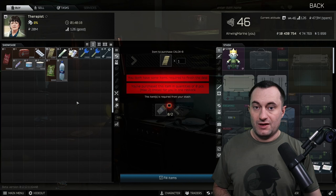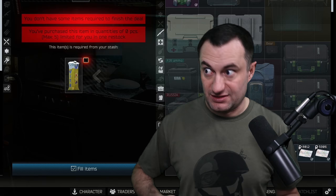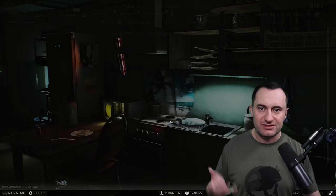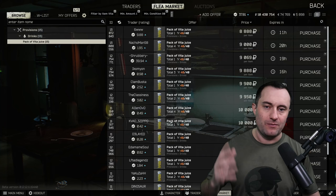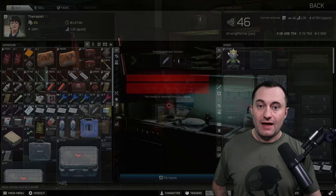The next one is for those of you really into crafting and min-maxing your money — it's the Slickers barter for Vita Juice. You can take a Slickers and barter it for a Scav Vest, then use that Scav Vest to craft with or for the Punisher task. Instead of spending $13,000 to $30,000 for a Scav Vest, for around $8,000 you can get yourself one here — sometimes even cheaper, since these Vita Juices get down into the $6,000–$7,000 range.